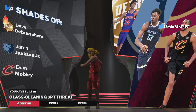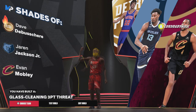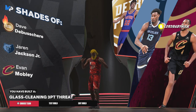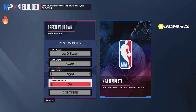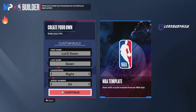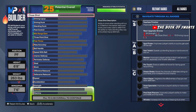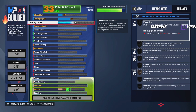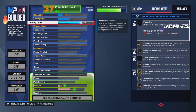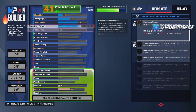Now we got a second build — a Glass Cleaning Three-Point Threat. This build I'm personally making myself, and I'm most likely going to eventually make that lockdown build too. I think this is a great popper build. Now I'm gonna show you another version — Power Forward, 6'8". Starting from the top: 55, 75 — there's a nice package. Let me know if y'all want the package in the comments. 72 standing dunk, 30 post control.